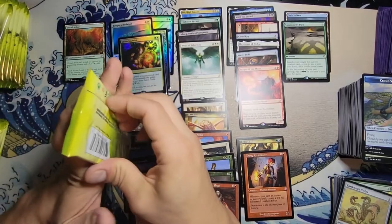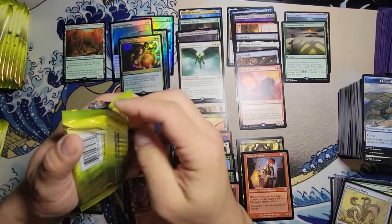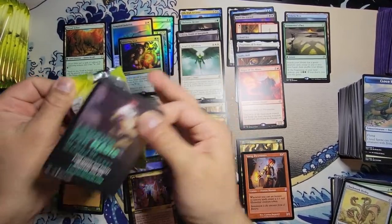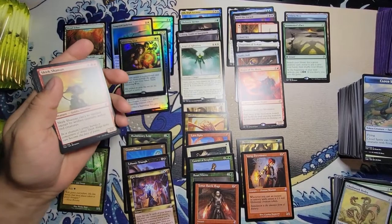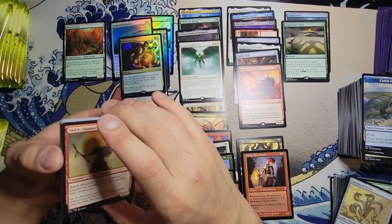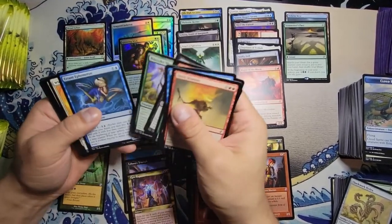We are about halfway done with the box opening. We haven't hit many mythics yet — I think just the one in the first, right now the Crovax — so we should be hitting that nice mythic patch soon.